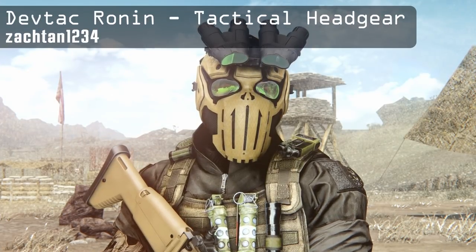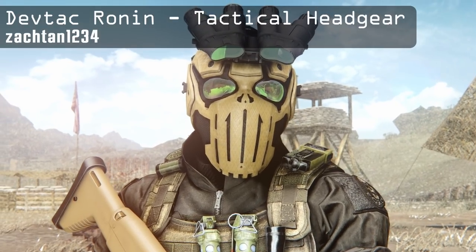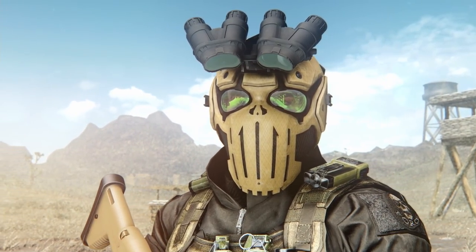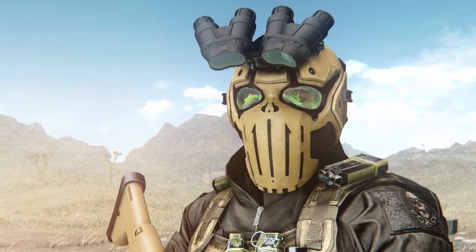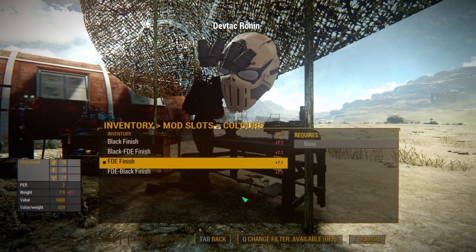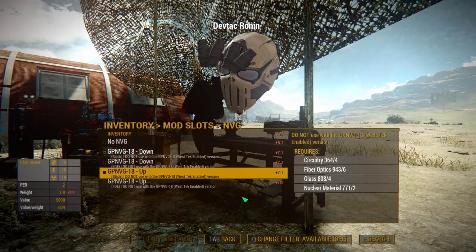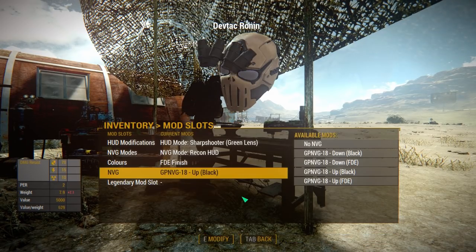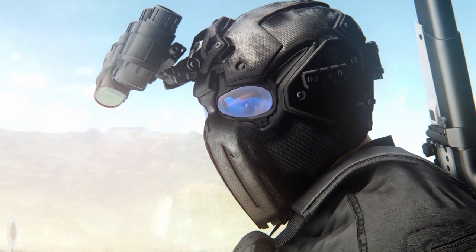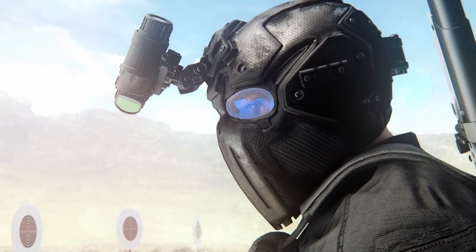Moving on to armor now. This is the DevTech Ronin helmet — it adds a modern tactical ballistic helmet which looks rather menacing. It's just the helmet; outfits are sold separately. Nonetheless, it's a great standalone piece of headgear. It comes with some customization: two colors — black or desert — different lenses that give you a recon targeting HUD, and the option for night vision goggles which are functional if used alongside the West Tech Tactical Optics mod. You'll have to craft it at a Chem Station to get it.